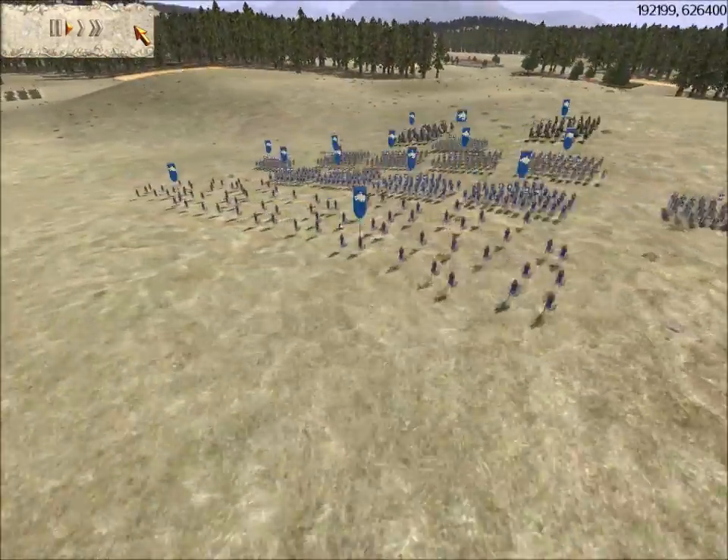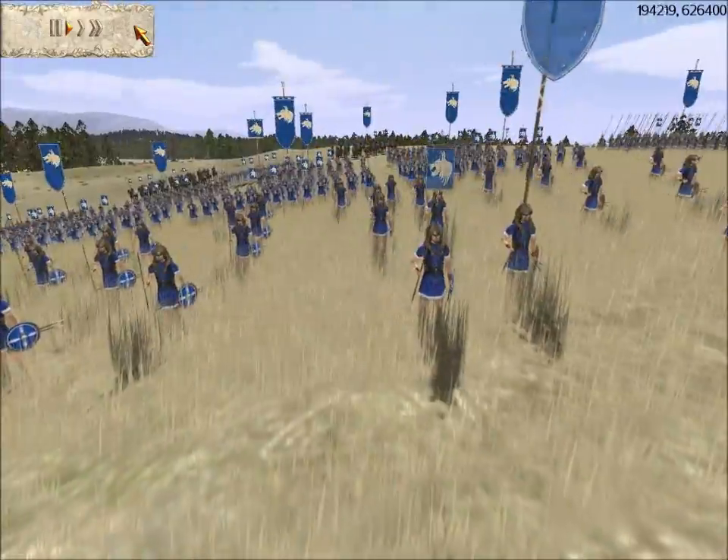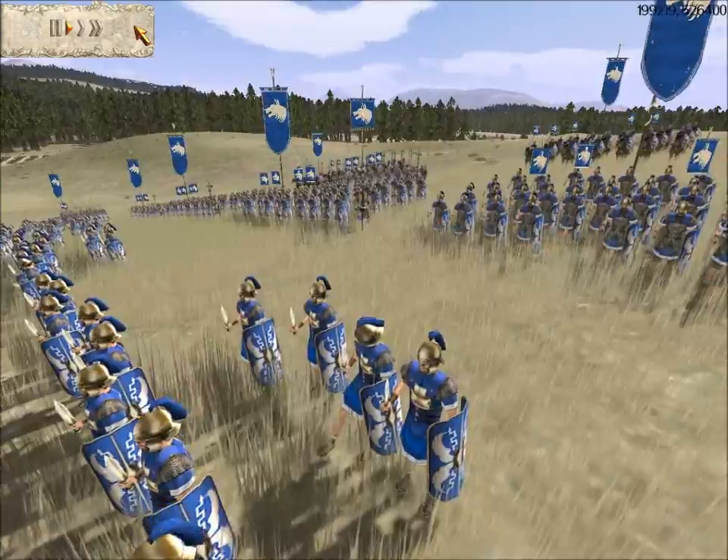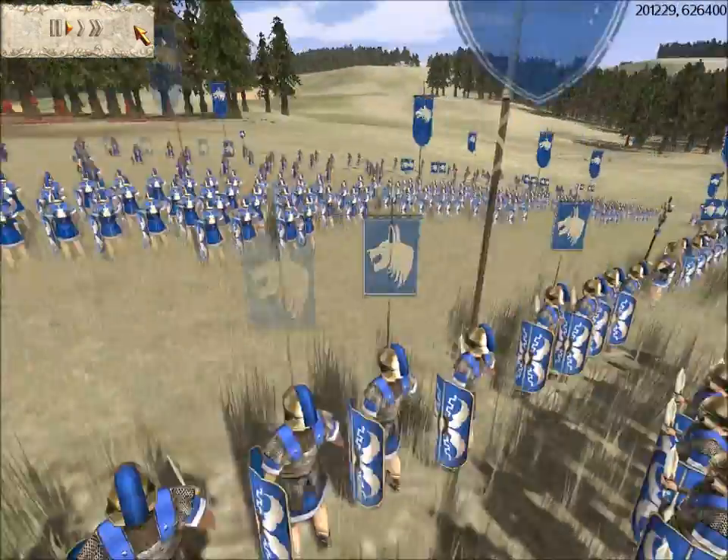Both wings have two units of velites — one has a bronze defense upgrade. Then he has three units of principes and three units of hastati, and they are both silver-silver upgraded.